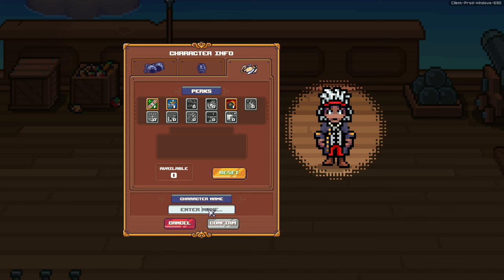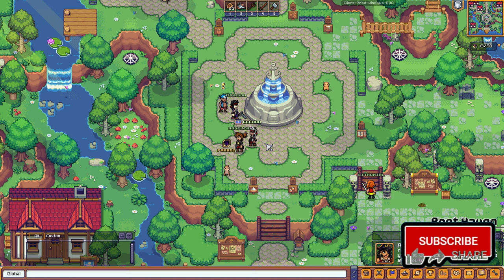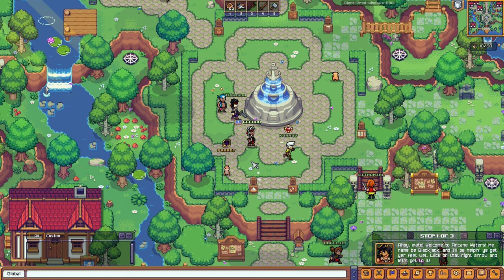Let's name our character. The loading takes a while. And we're in the game! How do we move? It's not point-and-click — I'm clicking on the ground and nothing's happening. I think the right mouse button is melee attack. And to move, it's WASD.